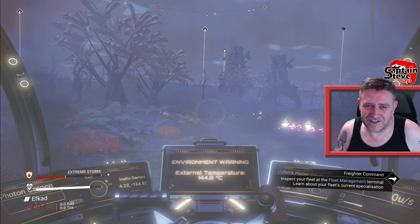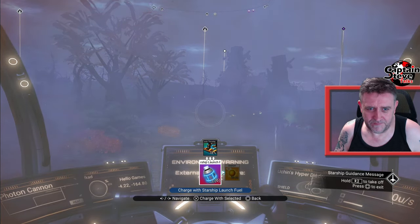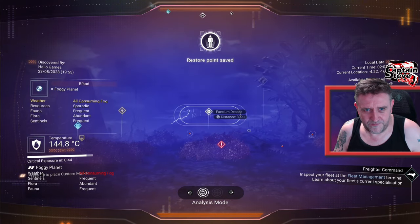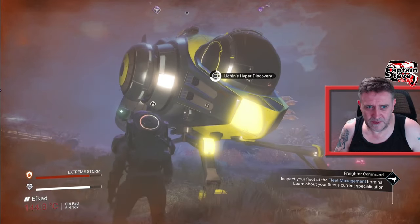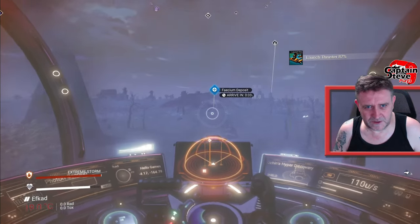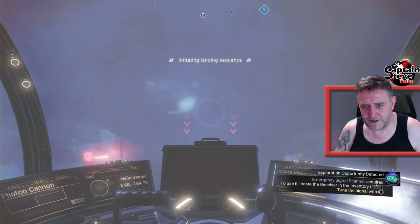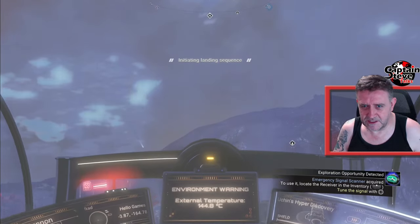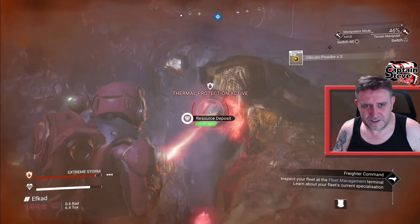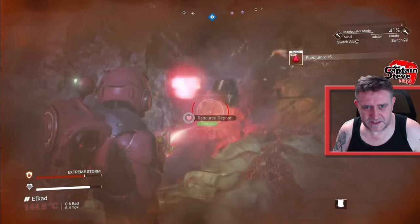I'm going to wait till my bar goes up and then look for a faecium deposit, then fly to it. Hopefully I've got enough launch fuel - we've got six of them, that's not too bad. Let's face the weather and find where we've got to go. Faecium deposit - 399 units away. I'm not walking there in this storm - I'm going to take my explorer. Look at it, it was only there. Has somebody already mined it? That was my faecium - that was my turd! It's lucky we've got that duplication technique nailed.